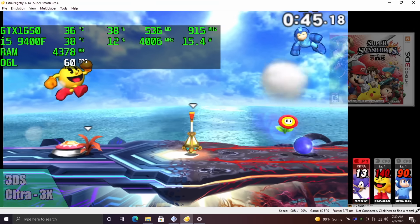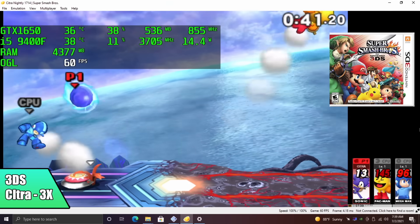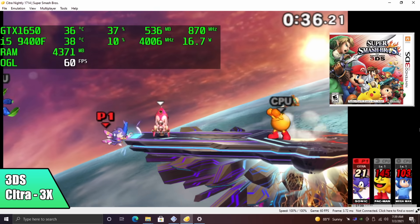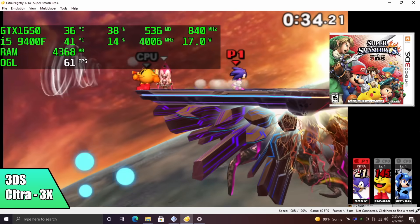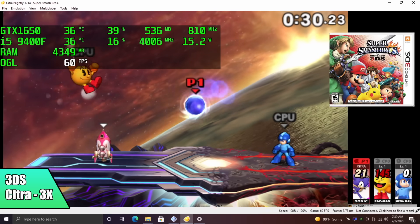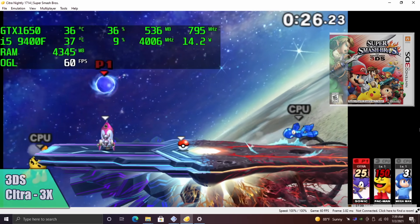Here we have 3DS using the Citra emulator, OpenGL backend, 3x resolution. When it comes to this emulator and a PC like this, some of these games won't run at 3x at full speed. You'll have to drop them down to 2x, and it really comes down to the emulator itself. Hopefully in the future we can get some DirectX 11 support or even Vulkan, but right now we're stuck with OpenGL.